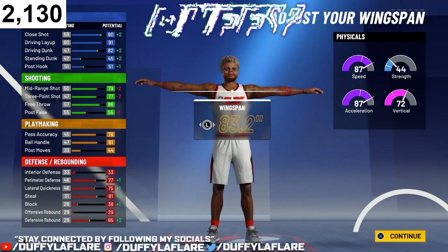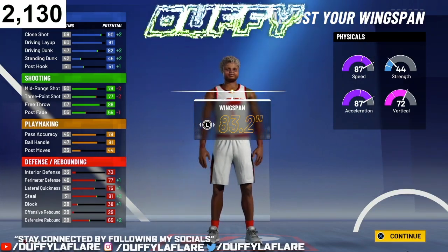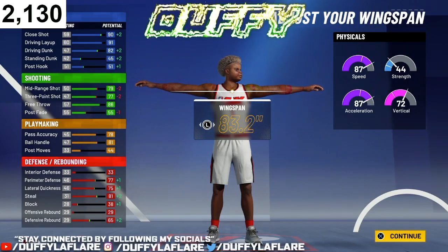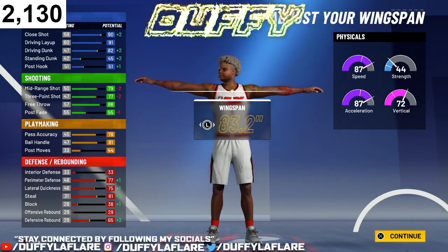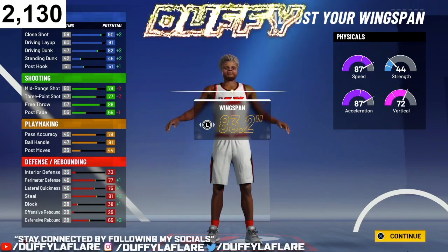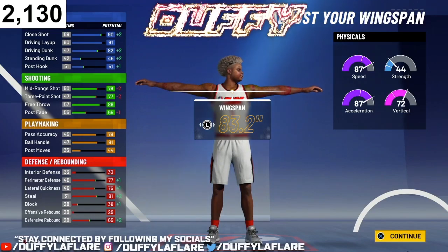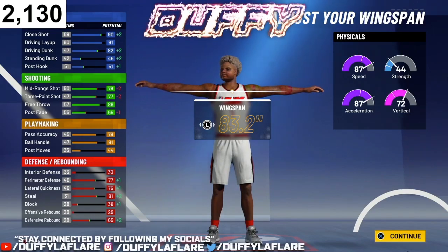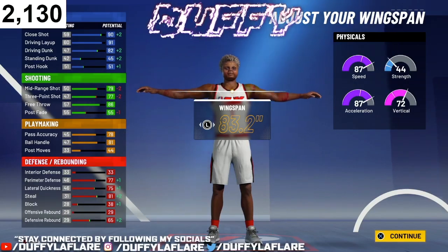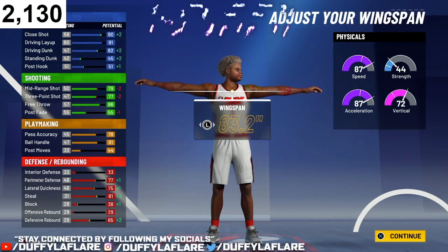For the physicals on this build at 99 — all other attributes get plus 4, but physicals get plus 8: you get plus 4 from your 99 overall and plus 4 from Gatorade or Jim Rick. So our speed jumps up to 95, acceleration up to 95, strength up to 52, and vertical up to 80. This build is a diming gun, no cap.